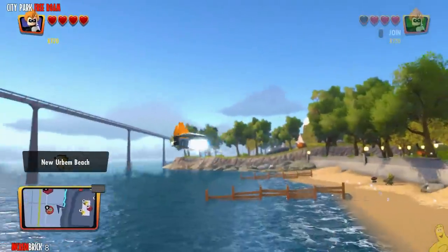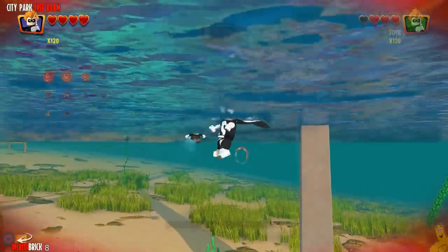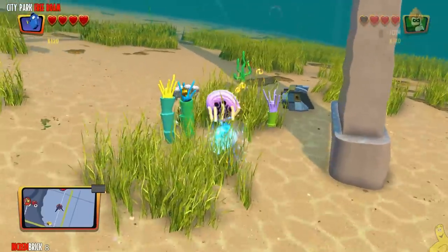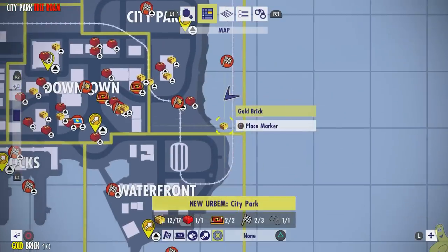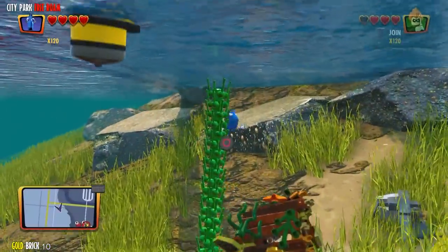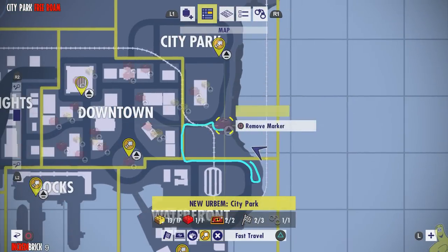We continue to sweep the beach — it's like we've got a metal detector with all this good stuff we keep finding. I made a mistake — I had an underwater character and Reese noticed I was going toward the water, so I switched to an aerial character, then had to switch back. But we've got another incredibrick and moving along we've got a gold brick off to the far end in the southeast corner of the City Park free roam area — this guy is hanging out in a box underwater.